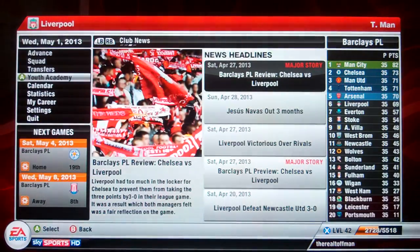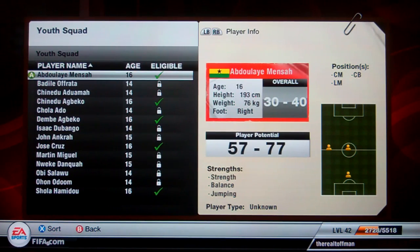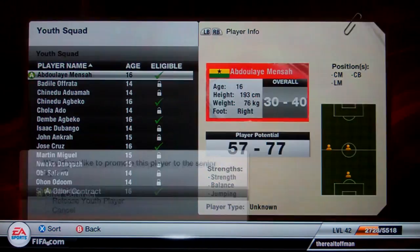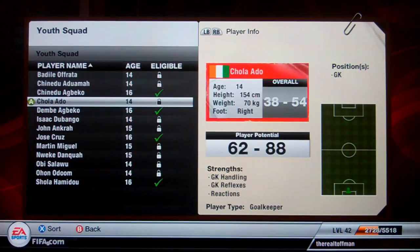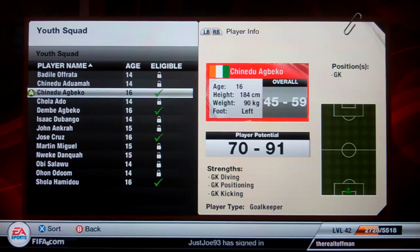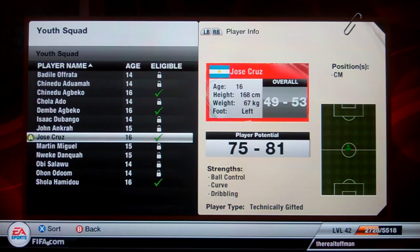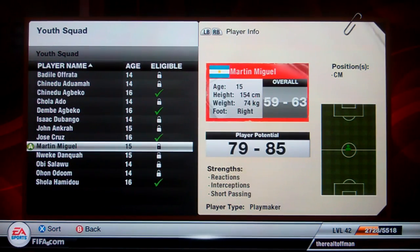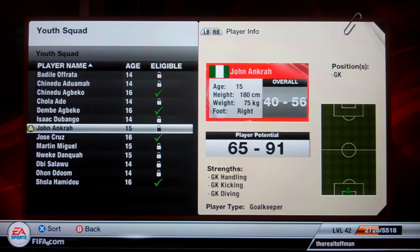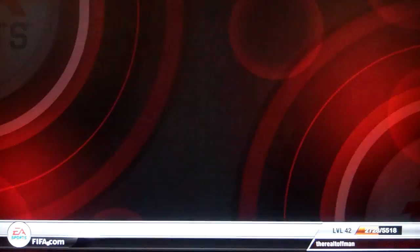We've got a youth report to go through as well - bearing in mind my camera could go off at any minute. He doesn't break 80, so Abdullah Mensah has been released - any that don't break 80 are out. Between 70 and 91 - that guy is looking good, very good indeed for a 16-year-old. Between 65 and 91. Then there's Yosei Cruz at 75 and 81 - he's dropping a little bit. Martin Miguel - 79 and 85, looking very good.